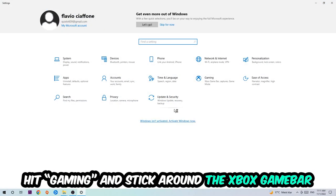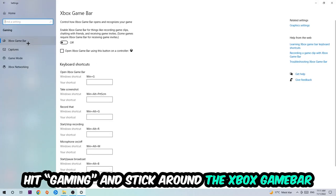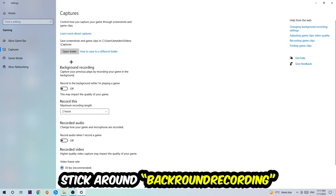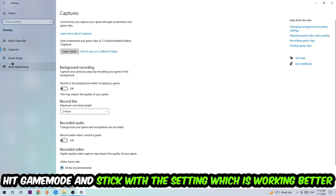Navigate to the bottom left corner, click the Windows symbol to open up Settings, and hit Gaming. Stick around the Xbox Game Bar section — I want you to turn this off, because the Xbox Game Bar doesn't come with any benefit and only impacts your performance negatively. Then hit Captures and go to 'Record in the background while I'm playing a game' and turn this off as well.